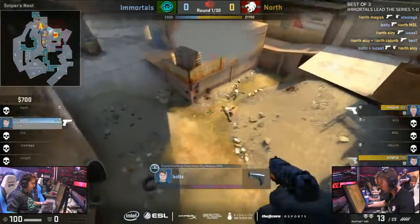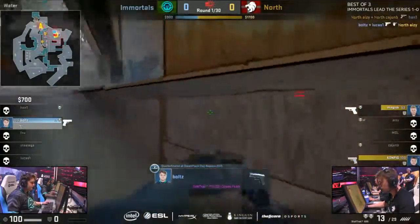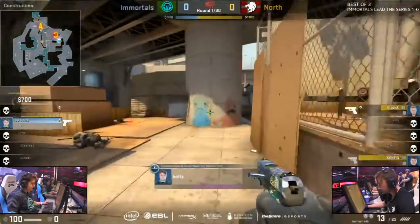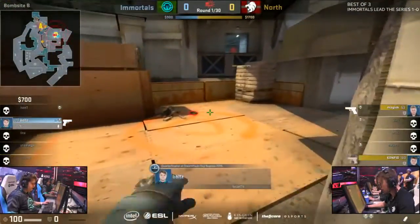But North finding kills. AZ with two. And Boltz forced a jump inside of the site. He's gonna try and sneak around behind them onto the platform. Bomb still ticking. He's got the kit picked up. He now has the smoke.